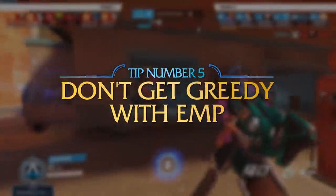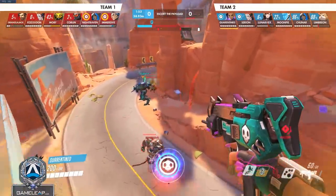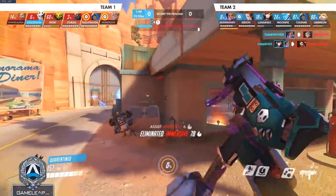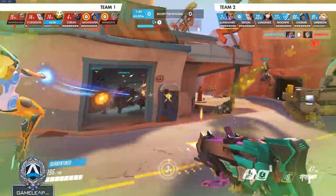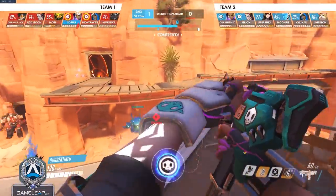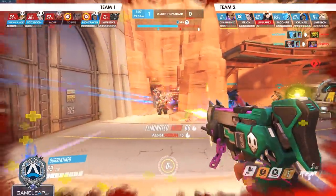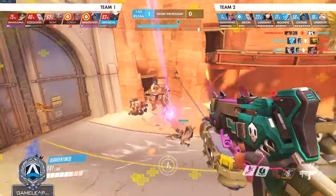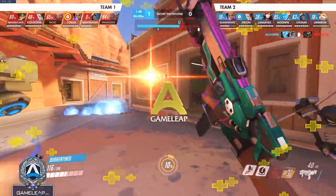The last tip for Sombra is don't get greedy with EMP. EMP is one of the best ultimates in the entire game, but a lot of times it doesn't take a 5-man EMP to win a teamfight. Sometimes you can get a giant EMP and if your team's not there to follow it up, it doesn't matter and you're going to get very little value. Hacking two or three people near your team and allowing you and your team to easily focus them down is going to be worth a whole teamfight, and a teamfight won is a teamfight won regardless of how it gets done. It doesn't have to be a fat six-man EMP.